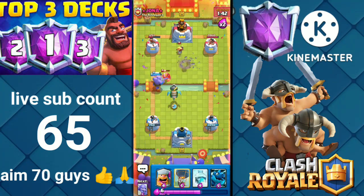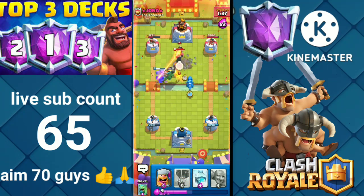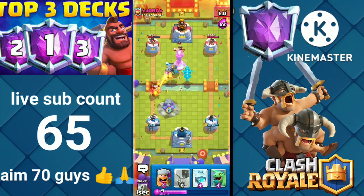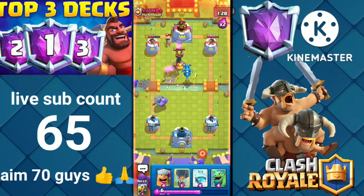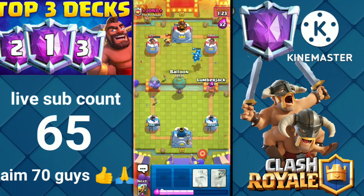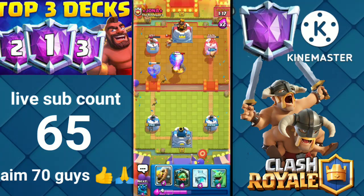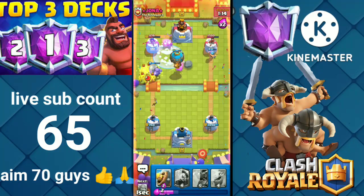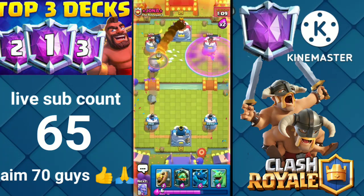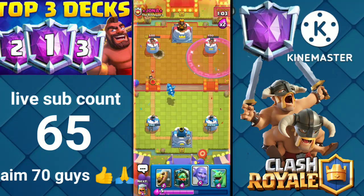Let's play everything in defense mode right now. Inferno Dragon, Bowler, Lumberjack Balloon. I know it's an awkward position but it's all for a reason. Let's play Freeze — look at that, one silly move and he's about to lose this tower. We played perfectly.